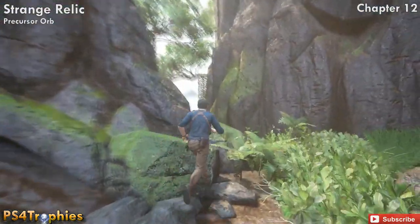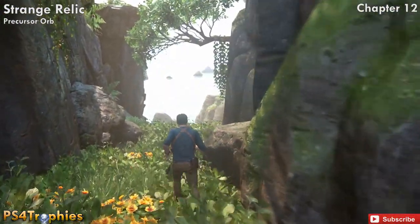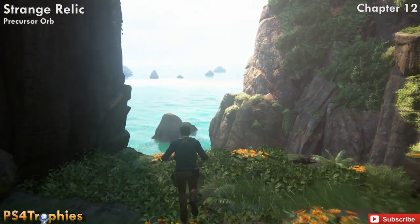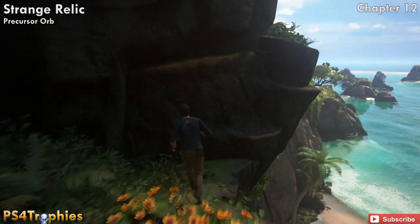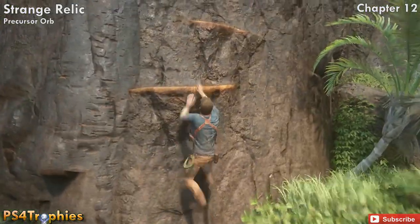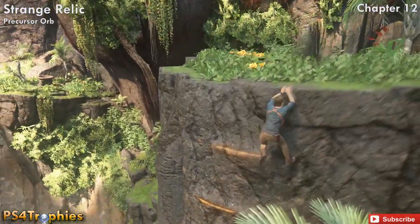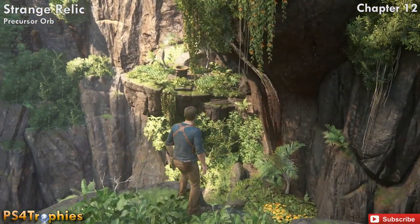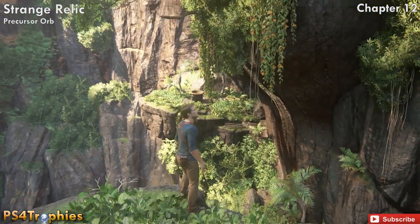This is going to be when you get towards the end — you've got the big runes at the very end of the chapter. Instead of swinging down across the spear, head over this path this way and make your way around. There's going to be a hidden secret rope point here, and you're not going to be able to see the prompt where you hit L1.